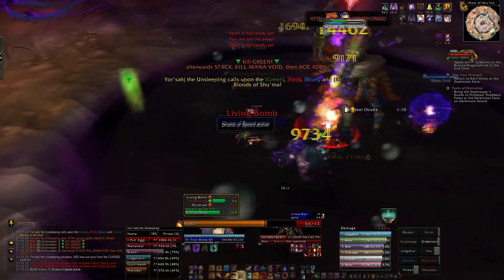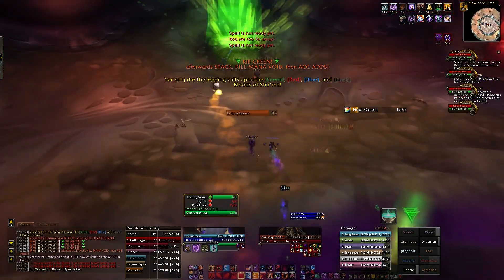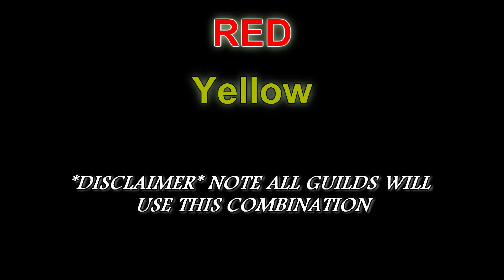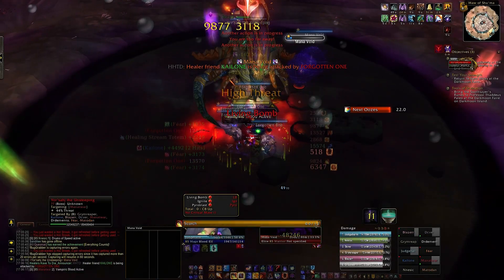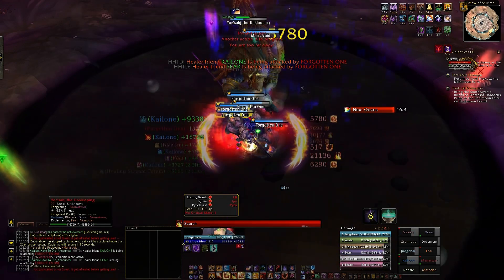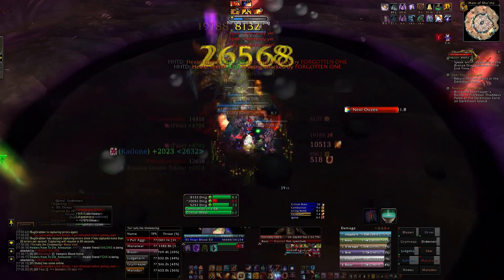Yor'sahj: Only two tips. Ensure that you're refreshing Living Bomb as you swap to kill a fresh set of ooze. And, if you do not have 4-piece tier 13, save Combustion for the following combination — red, yellow, and black — where you should have two sets of adds during one ooze cycle. Use Combustion and Impact in combination on the second set of adds, as you will almost immediately thereafter have to swap to new oozes.